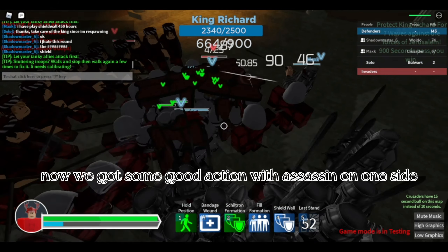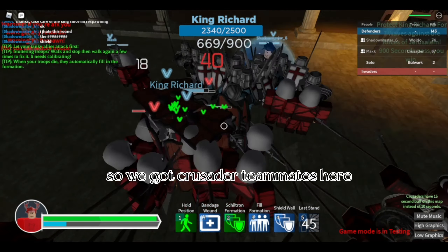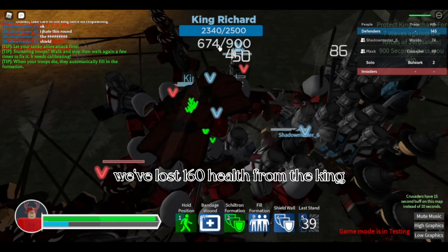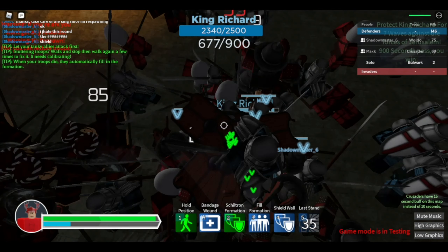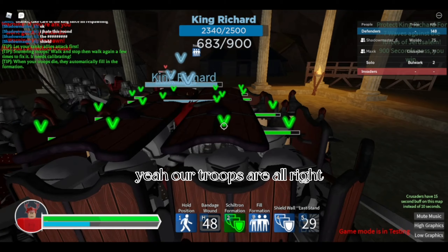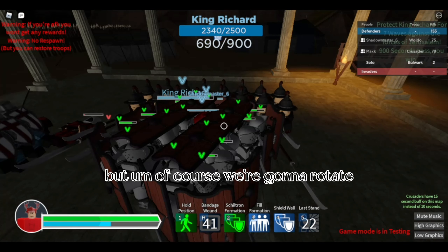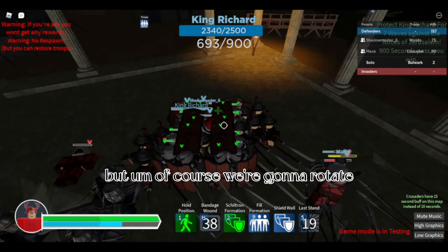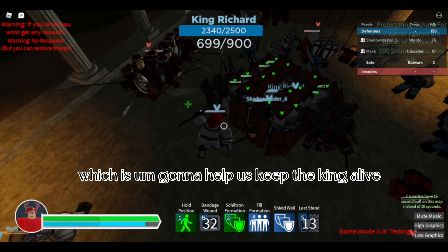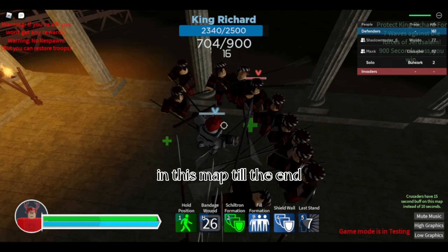We've got some good action with an Assassin on one side and a Waldo on the other. Our Crusader teammate is here and our Waldo teammate is coming to help. We've lost 160 health from the king, but that's alright — it's not that much. Our troops' health isn't where I'd like it to be, but we're going to keep rotating and do the best we can to keep our troops alive, which will help keep the king alive. You need to preserve your troops as much as possible until the end of the map.